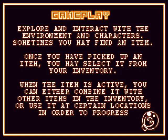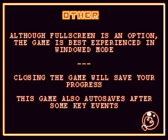Explore and interact with the environment and characters. Sometimes you may find an item. Once you have picked up an item, you may select it from your inventory. When the item is active, you can combine it with other items or use it at certain locations to progress. Although fullscreen is an option, the game is best experienced in windowed mode. Closing the game will save your progress. This game also autosaves after some key events. That's like the scariest sentence I've ever read.